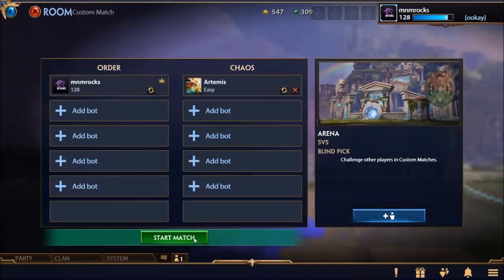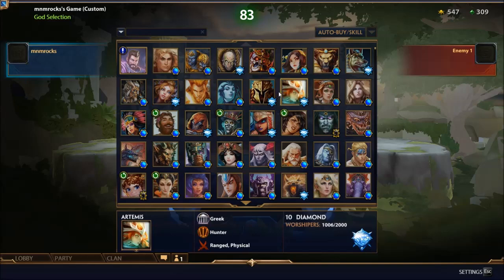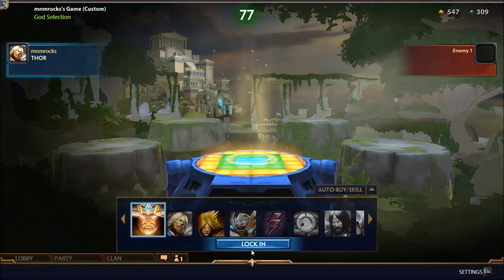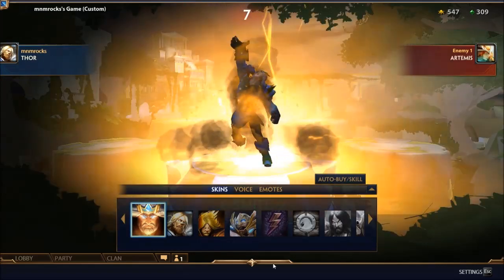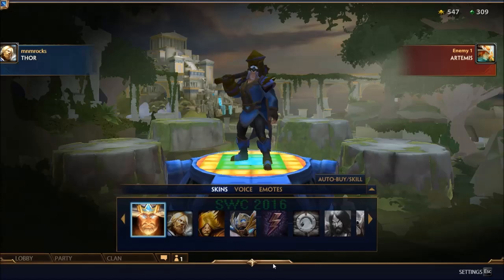Let's create a match, add bots — Artemis. Which god should we take? Not Merlin, I don't like Merlin. We're gonna take Thor. Thor is epic — he's an epic gamer. Let's get right into the game!